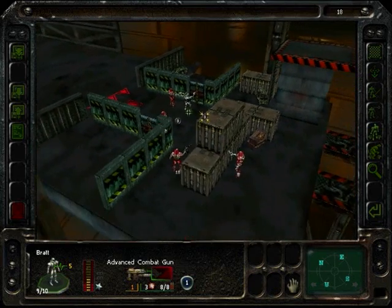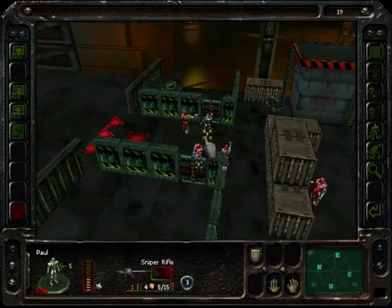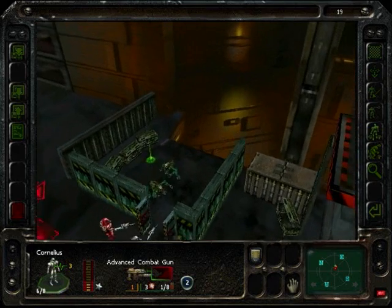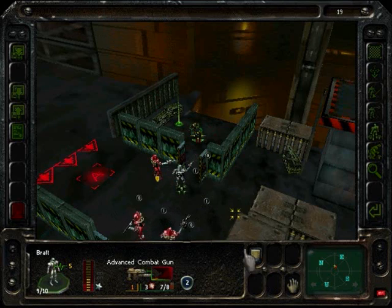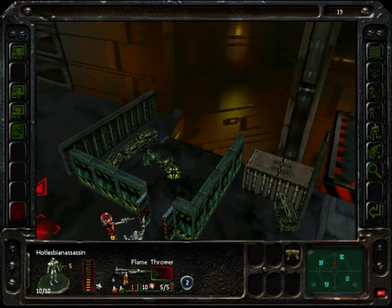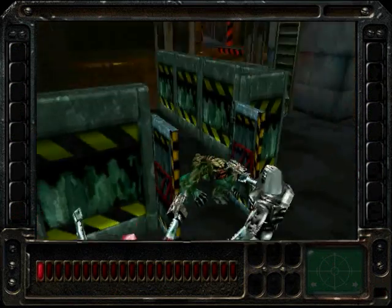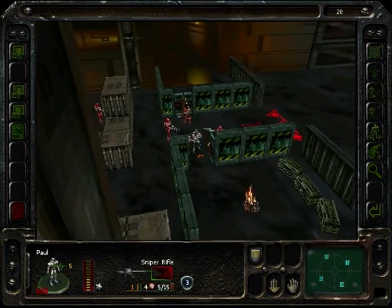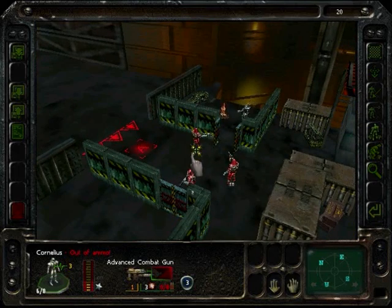Yeah, there are some. I thought there would be, but on defence I'm not going to be able to do much. I'll make it that bit harder for them by putting a flame there. Out of ammo. I was lucky I was the last guy. I just think now that some of these crates have enhancements for your weapons.